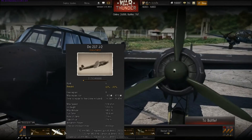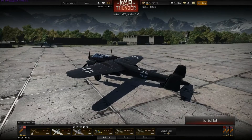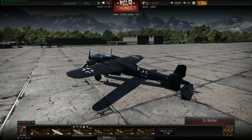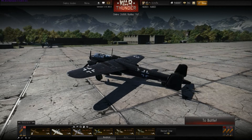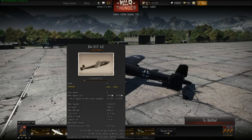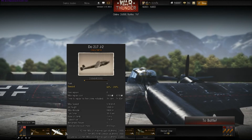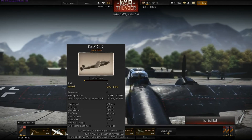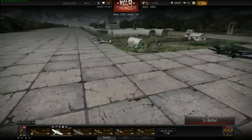A couple of free repairs is always something good. 17,000 credits — maybe it's lacking a bit — but it's 17,000 minus the eventual repair cost of 1,400, which brings it to about 15,000 credits for a very easy mission with the Dornier 217 J2. A very, very good aircraft.